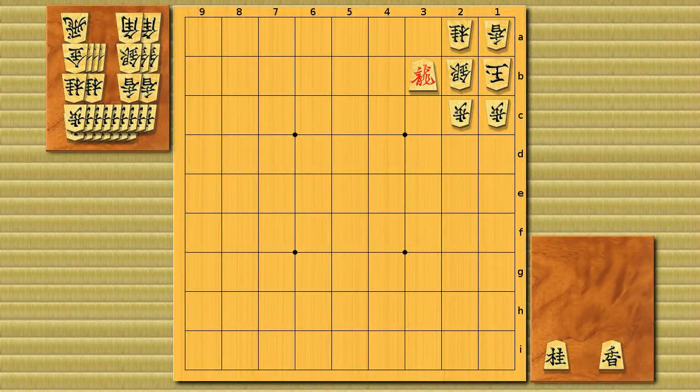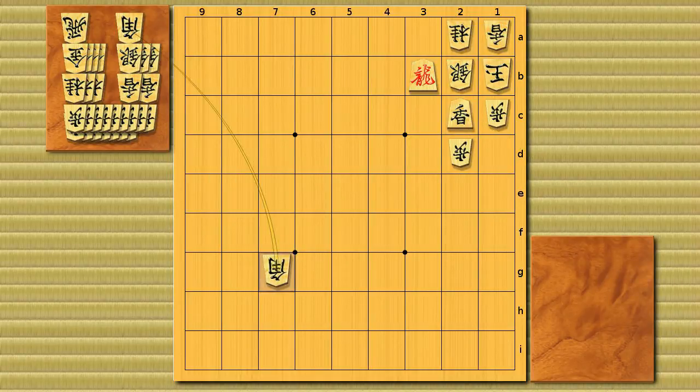Brinkmate in 3. The answer is knight sack to 2d first, checking. And after pawn takes it, lance drop to 2c, and it's a brinkmate. Because even if he protects the 2b square — let's say with a horse — you can just take the silver, promote, and it's a checkmate.